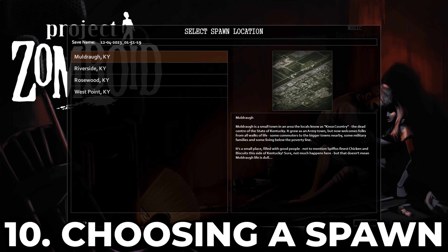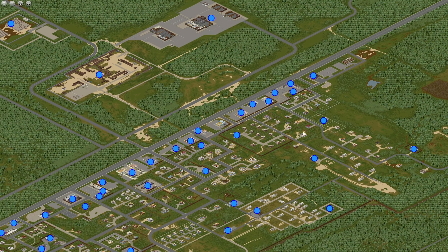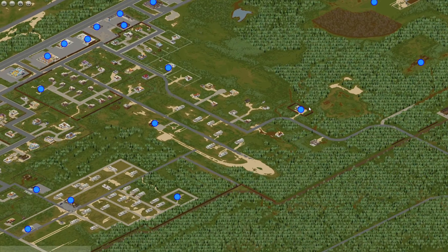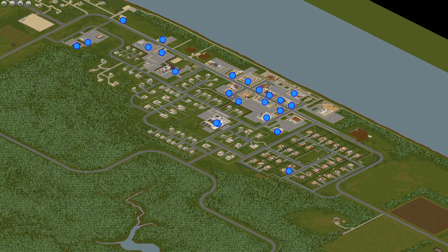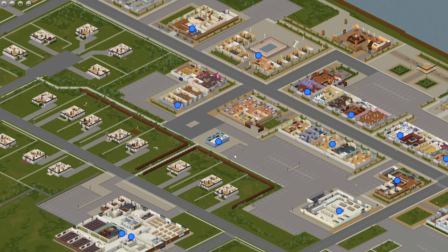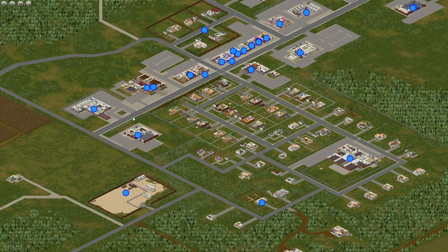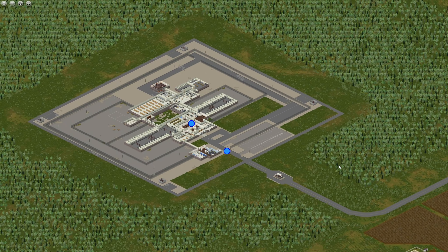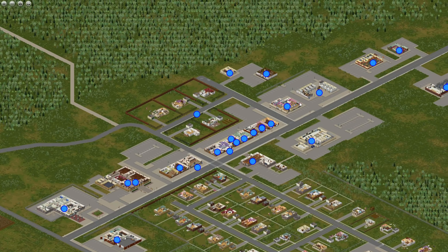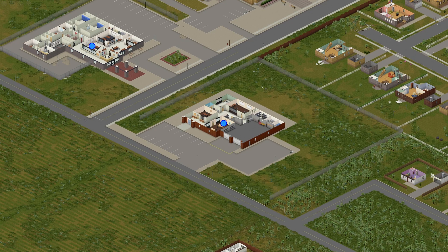The final tip is about choosing a spawn location. I know it's tempting to choose Muldraugh at the top of the list — I did it when I started — but do not choose Muldraugh. It's a trap: it has an extremely high amount of zombie spawns compared to somewhere like Riverside, which has the lowest zombie spawns in the game. If you're a brand new player, Riverside is where I recommend you spawn. But by your fourth or fifth character, I'd recommend Rosewood — it has the second lowest zombie count, great loot spots like the prison and mechanic shops, and excellent buildings to fortify like the fire station, which is my personal favorite for new players.